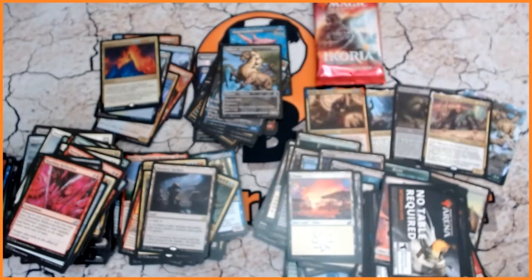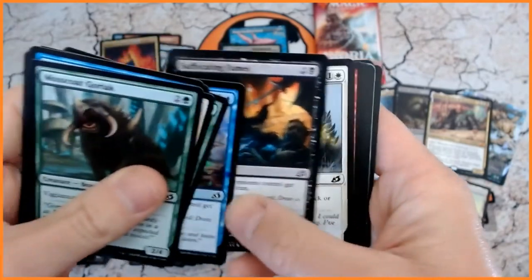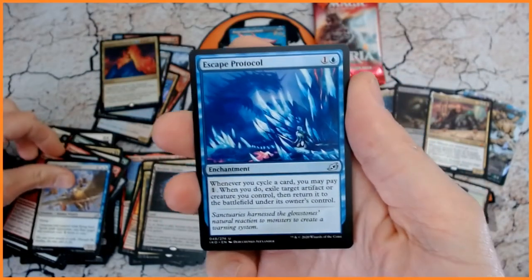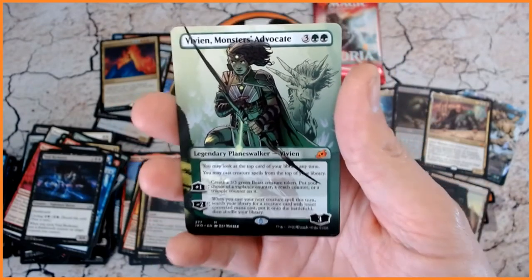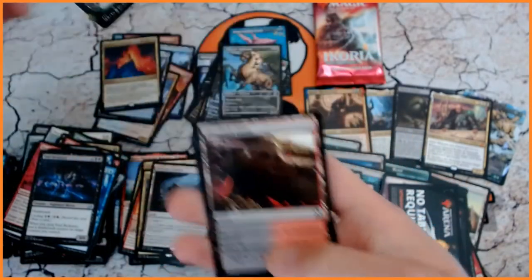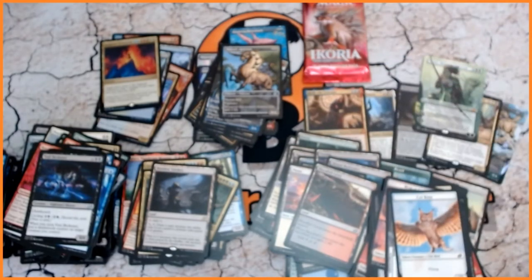It's not the best foil we've got — I mean, we've got three very, very nice foils and the box topper. Jubilant Skybonder. Escape Protocol. Void Beckoner. Oh — yes! Vivien's Monsters Advocate — quality mythic indeed! I can't believe we've got that. Oh, I pulled a mad card — so two to go. So we've got one, two, three, four, five mythics — plus the box topper. That is not bad.